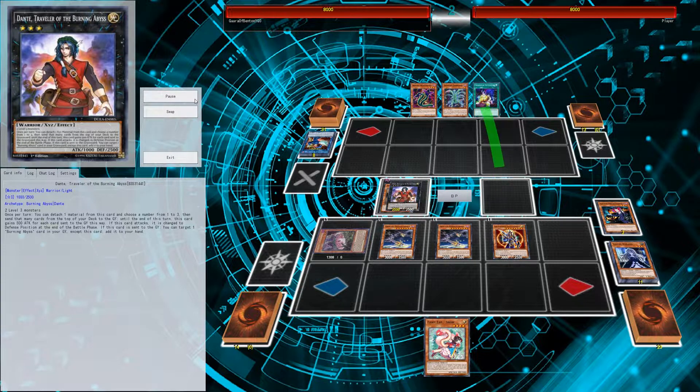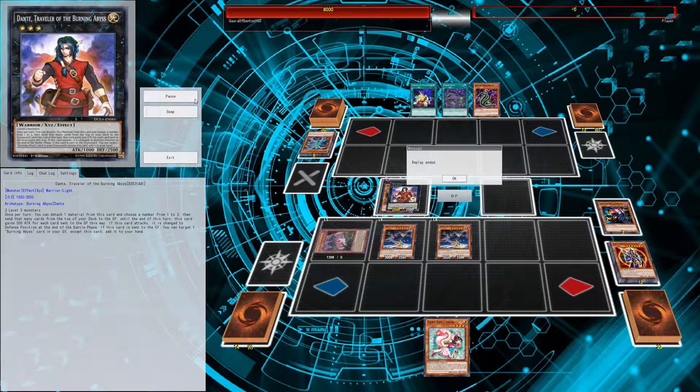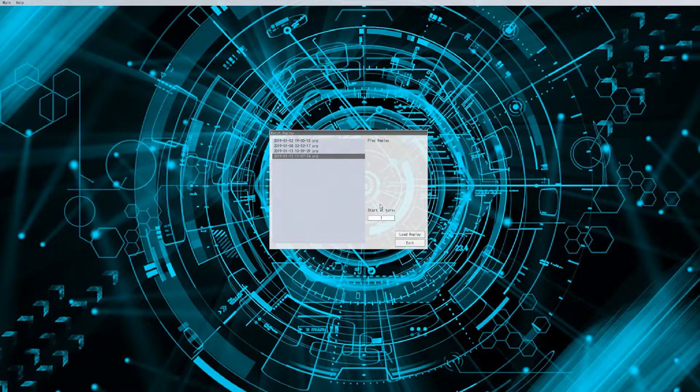We banish a LIGHT and DARK from our graveyard for the Black Luster Soldier, go into battle phase - that is the game. We hit our opponent for a nice 7000 points of damage, and that is how we play the deck.